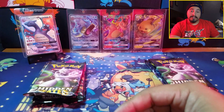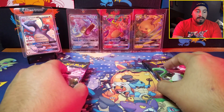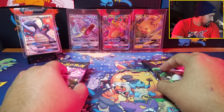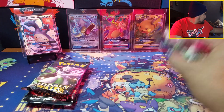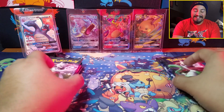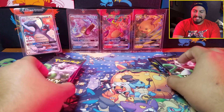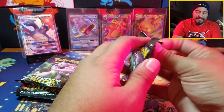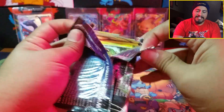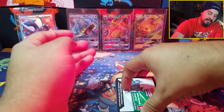This is Raichu, this is Gyarados. So we started with shiny Mewtwo, then Charizard, then birds, then Mew — it's the exact same order. This is a continuation from the last opening with the tins, so we're going to start off with the Raichu side.